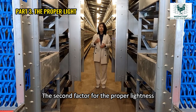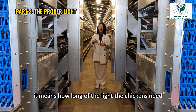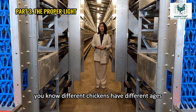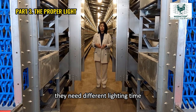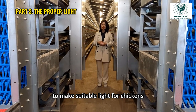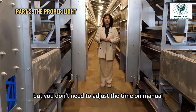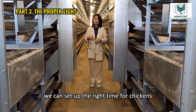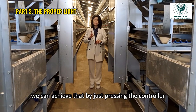The second factor for proper lightness is the light time — how long the chickens need light. Different chickens at different ages with different weights need different lighting time, so we need to adjust the time to make suitable light for the chickens. But you don't need to adjust manually. We have a controller where we can set up the right time for chickens to have light or not.